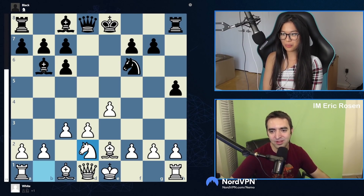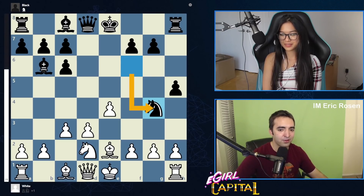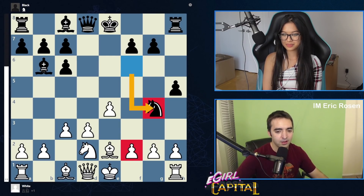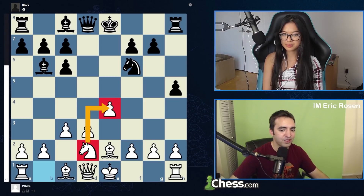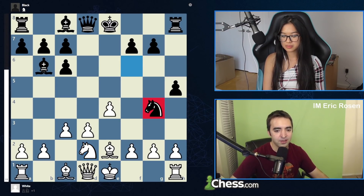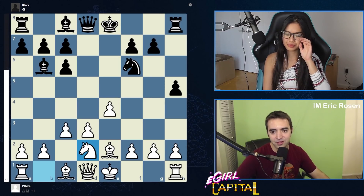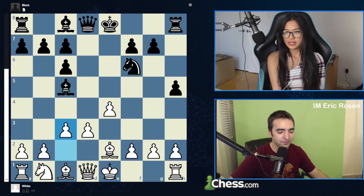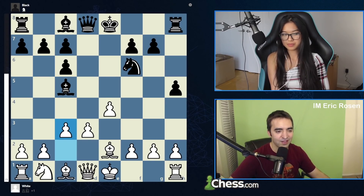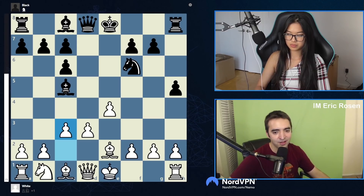If we turn on the engine, it gives almost plus two point seven for White. The reason you played knight d2 is to reinforce e4, and you can just respond to knight g4 with d4 — just block the bishop. Most engine lines: if bishop e6, top engine move is d4 and you'll have a happy stable center. So Black is going to try and make you unhappy with knight g4.